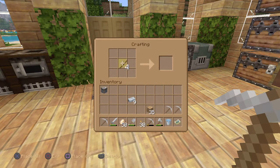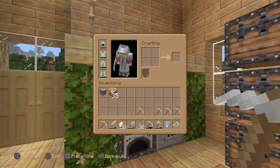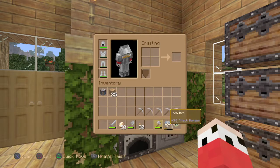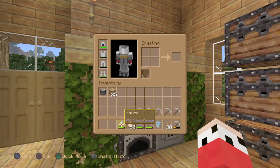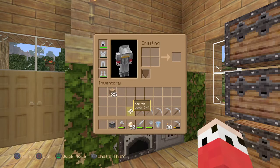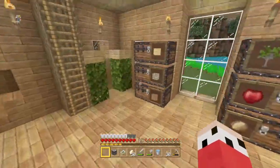Let's make two more. We've got plenty of food, plenty of potatoes on the go. That free iron can stay in the chest - we have more than enough pickaxes. Let me sort out my inventory: pickaxe, torches, water bucket, shovel, sword, food. I'll keep a crafting table in my inventory as well.